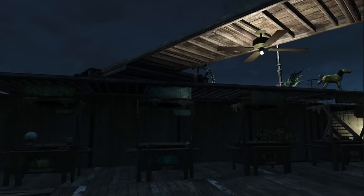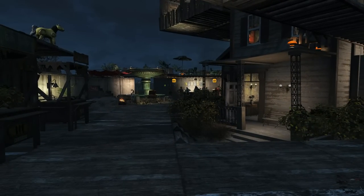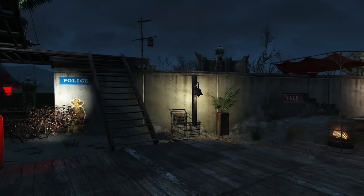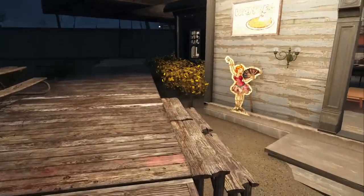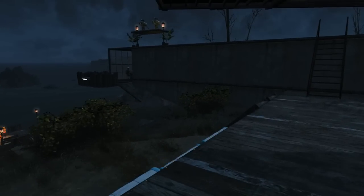Now you can see the lit ceiling fan — it looks very nice at night. You can also see what the rest of the settlement looks like at nighttime. My settlers just love that bar pub area — they spend almost all night there drinking and socializing. Let's head down the stairs to the lower boardwalk.